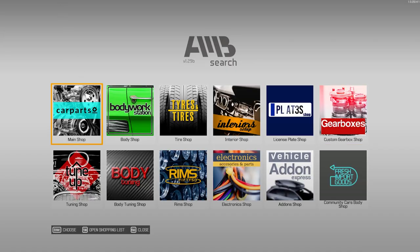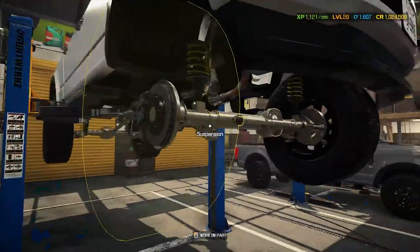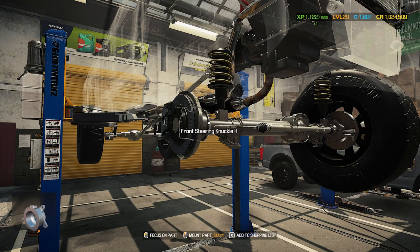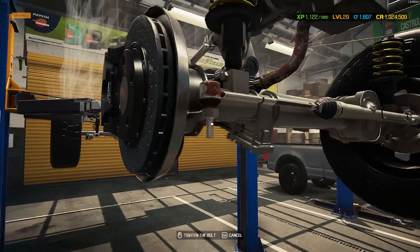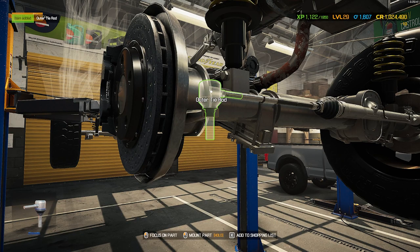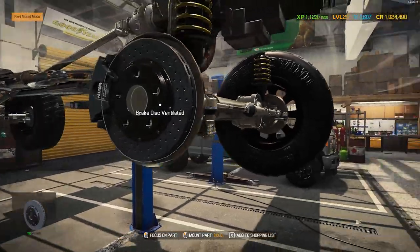I did not grab tie rods — wait, these tie rods just slid into place. I'm shocked that these don't have a Ford logo on them, actually — those rims. Nope, do not put that on. All right, and that buttons up the suspension.